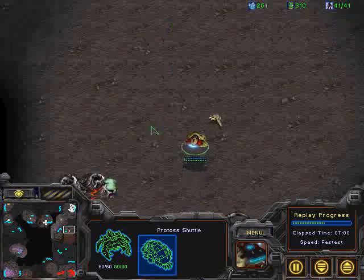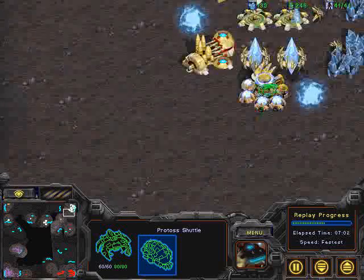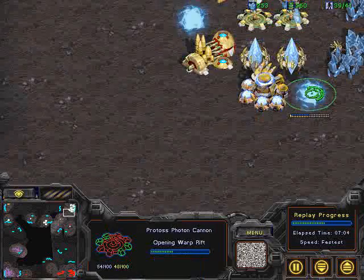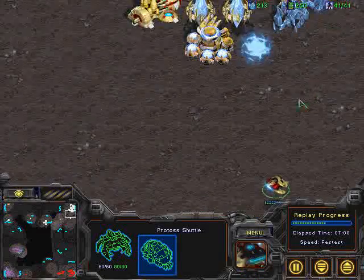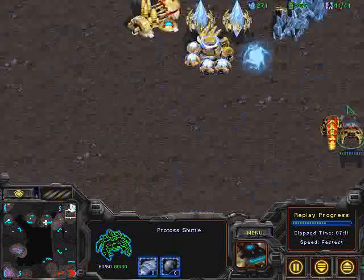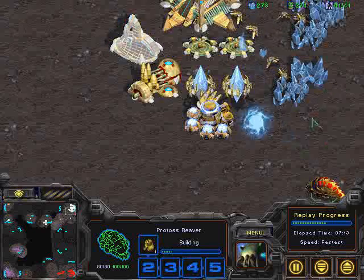Probe now heading back. The Probe did spot that robotics facility coming out, and he needs to be careful. He's going straight over the cannons here, and there's a third cannon going down. It looks like he's bringing it a little bit to the right — honestly, I think he should go all the way around the other direction. Dropping that Reaver now to take out those cannons.